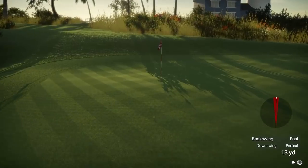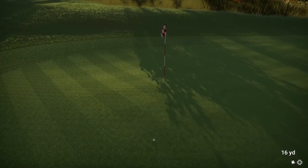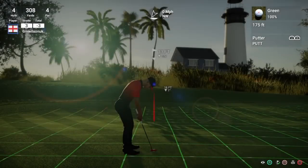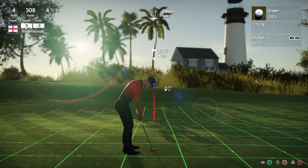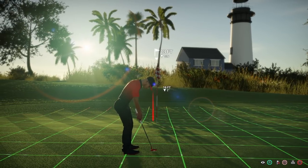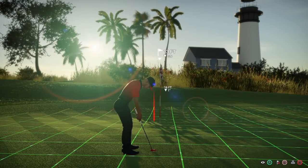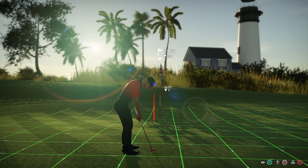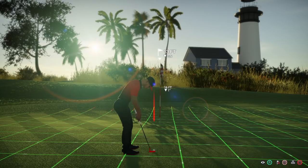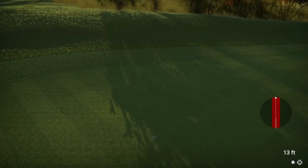I'm going to drop back down to the chip shot, put it up onto the sand wedge, add some extra loft to try and get it to check up, move it over a little. I didn't quite take a full swing and I probably should have - that's the difference between a two-foot putt and a 13-foot putt. Not too bad because I was almost on the green in one. Drop the flag into the hole - slightly downhill, just coming off the left-hand side. Let's dribble this up to the hole, and that's in for the birdie.